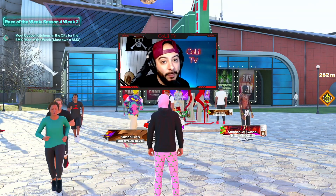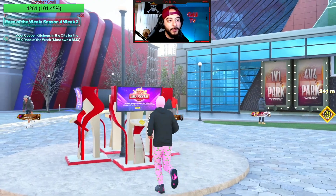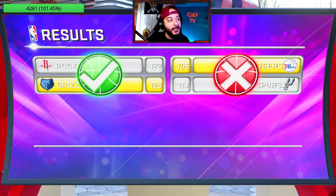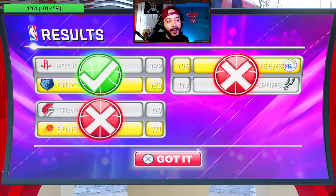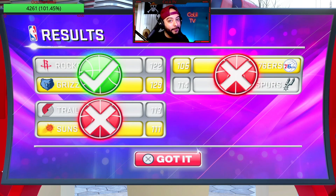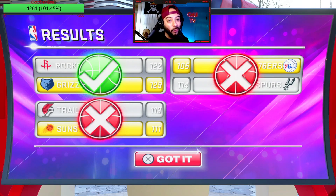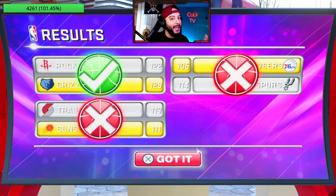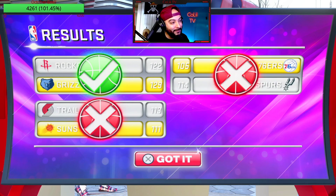Method two: the daily Pick'em. If you don't know how this works, you earn 100 VC for predicting correctly each NBA game happening that day or the next day. Sometimes they allow you to earn 200 VC for every correct pick, but you have to get them all right.